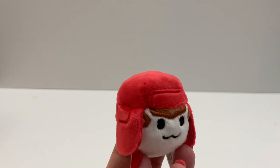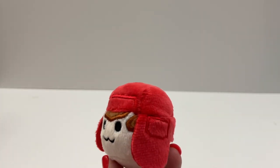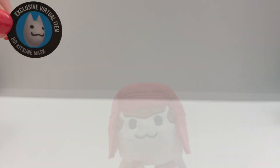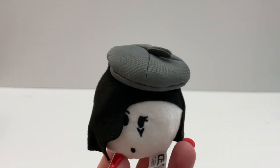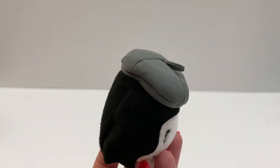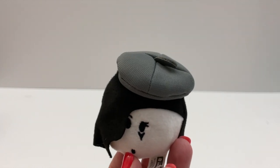Box number four — we got the Boy. And the code is the Boy Kitsune Mask. Box number five: this is the Performer. And the code for this is the Ringleader's Hat.